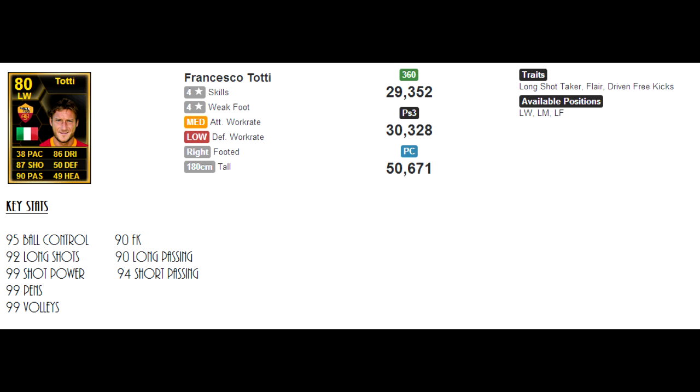Here are his key stats — some insane stats, there's too many to pick. 95 ball control, 92 long shots, 99 shot power, pens and volleys, 93 kick accuracy, 90 long passes and 94 short passing is insane. 4 star skills and 4 star weak foot.